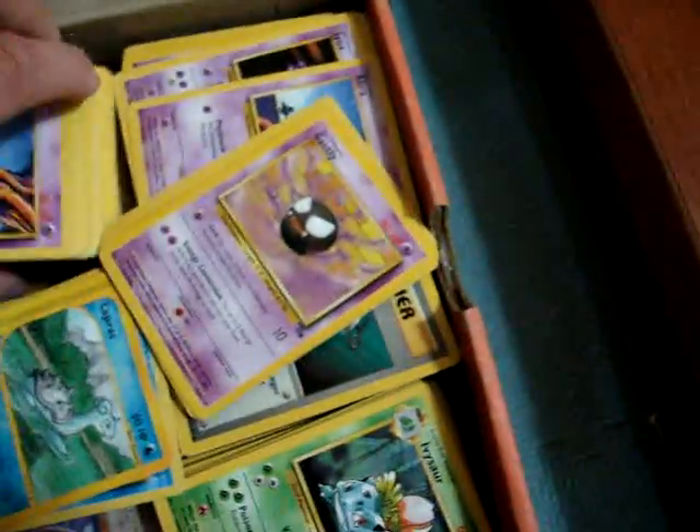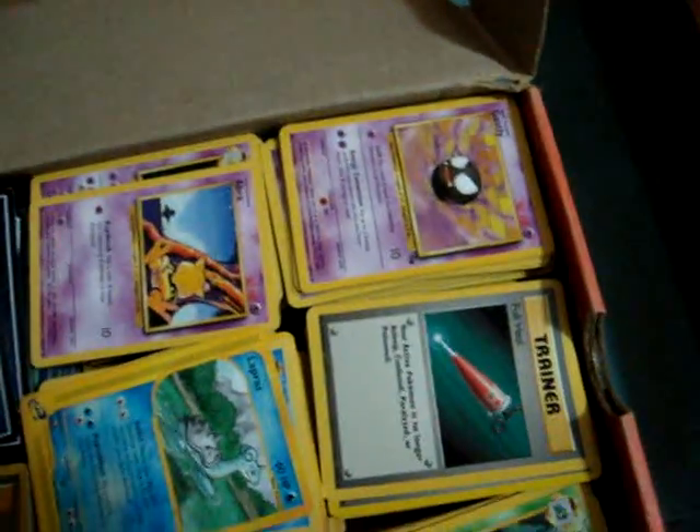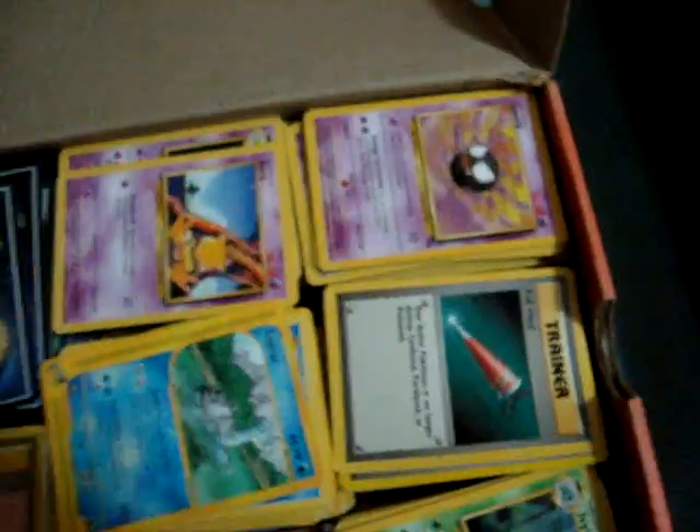I'm not gonna take out every single one of them, but as you guys can see, there's a lot of cards from booster packs that I pulled, all in this box. It ranges from Skyridge to base set to Fossil to whatever — Dragon Ball Z cards, Yu-Gi-Oh cards and all that — but that's not really the point that I made the video.